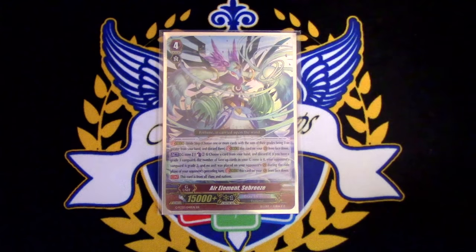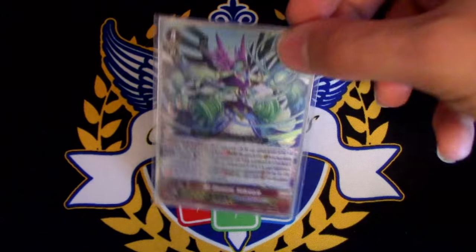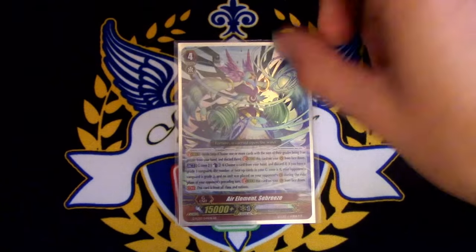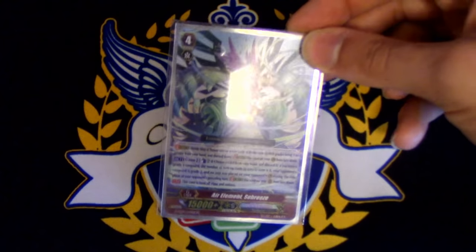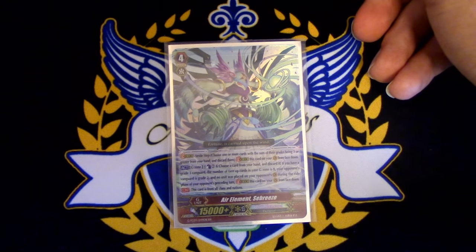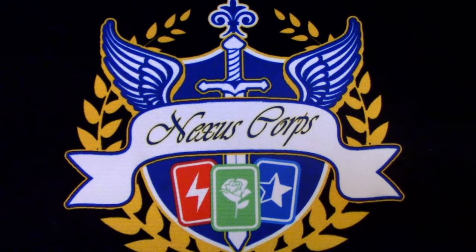Speaking of just-in-case cards, you got Sabreeze. Good thing to know: Sabreeze is not going to be used in the future after a standard format starts, since they're changing the ruling on how you stride — the minute you're on grade three at the start of your turn, you can just stride regardless of what grade your opponent's at. Sabreeze is here for now just because the rule hasn't kicked in yet, and we want to punish our opponent when they grade-two stall. Sabreeze's skill is: Act, main phase, Counterblast 2, choose a card from your hand, discard it, and then you can stride this if your opponent did not ride last turn and their vanguard is a grade two.